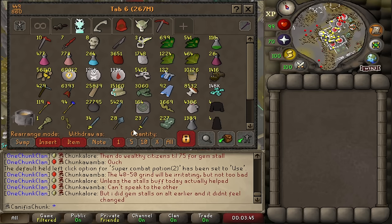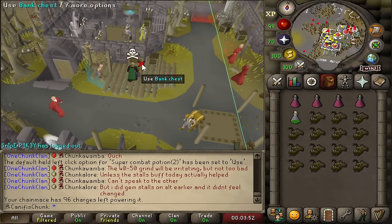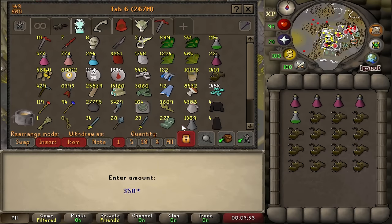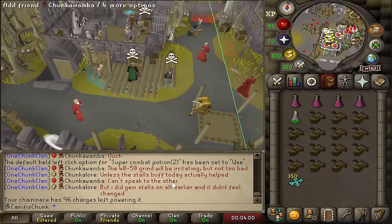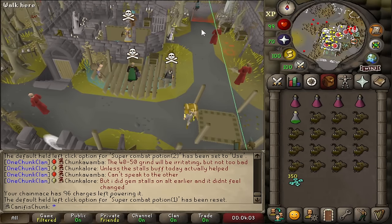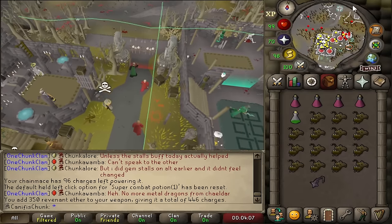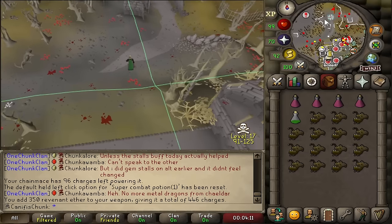116 doses of super combat! It is safe to say our worries about super combat potions are a thing of the past. Over 100 doses of super combat — that's like over 500 kills of Vetyon right there without getting another drop at all.